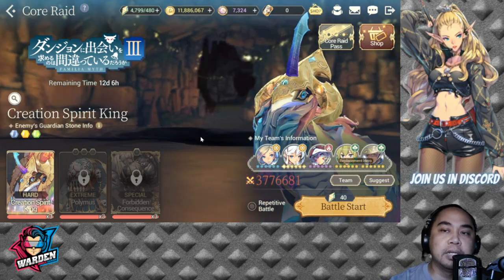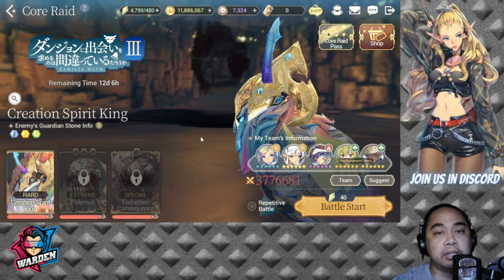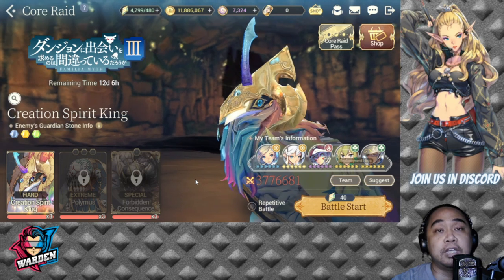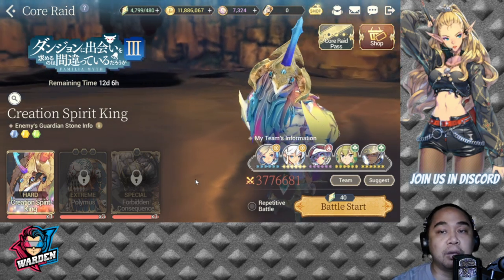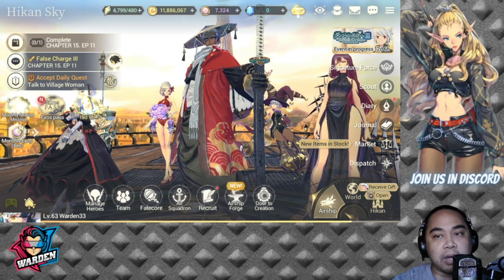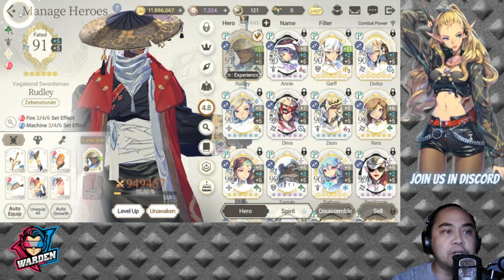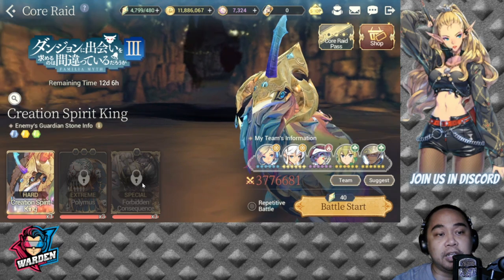For gameplay, if you just started or have been playing a month or two and your heroes aren't leveled up yet, you'll struggle with hard, extreme, and special without breaking guardian stones. From my main account I can clear without breaking guardian stones. The key to surviving core raid is having your heroes leveled up with elemental enhancement. For example, Ready has six, Annie has six, Garf has three, and Iris has four.